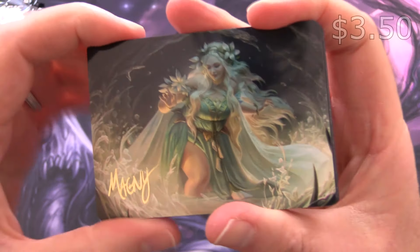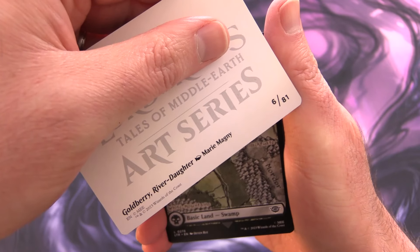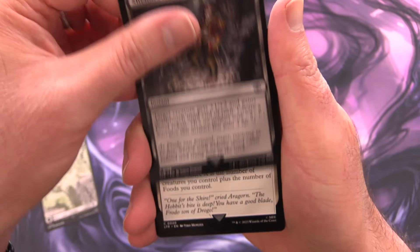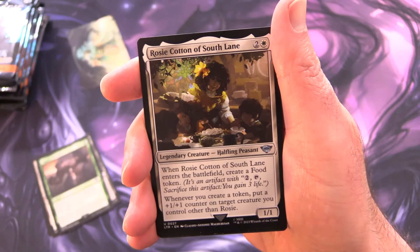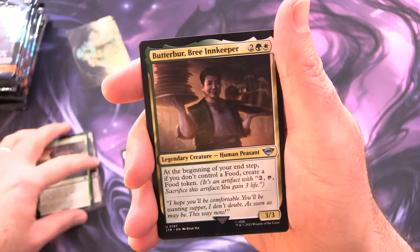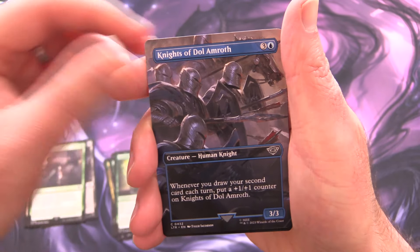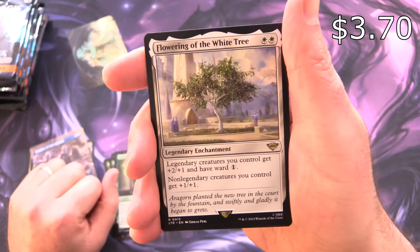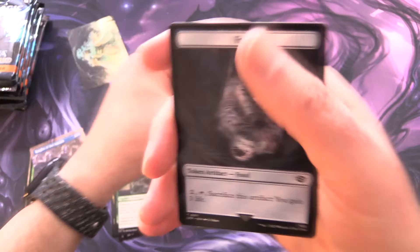Starting off, we've got a nice art card — this is Goldberry River Daughter. Along with a Swamp, Shelob's Ambush, Hobbit's Sting, Pippin's Bravery, Rosie Cotton of Southlane (legendary uncommon), Butterboa Bree Innkeeper, Peregrine Took, Merry Brandybuck, Knights of Dol Amroth. The rare is Samwise Gamgee along with Flowering of the White Tree. Foil Sharky Tyrant of the Shire and a food token — decent pack!